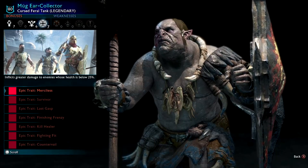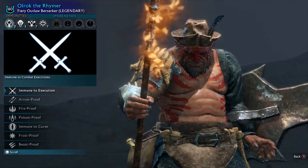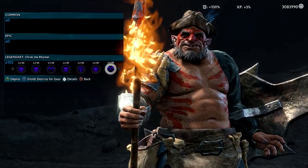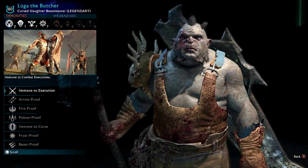Mug Ear Collector — Cursed Feral Tank — looks sort of cool. I tend to collect them when they're unique and I haven't seen them before. Ulrok the Rhymer — I love the rhymer type, like bards. They're really cool, they do a little song when you interact with them. I don't really like the red paint on him, but otherwise he looks quite cool. Luga the Butcher — this butcher look is quite cool, with the apron and blood splat all over them.